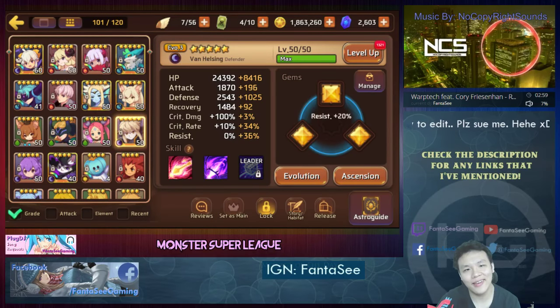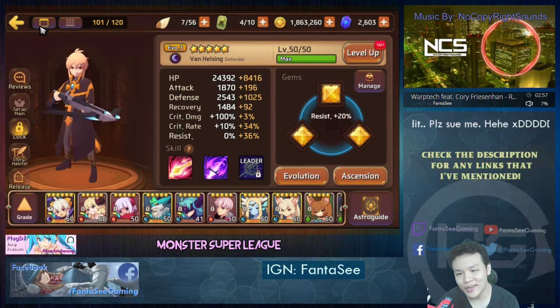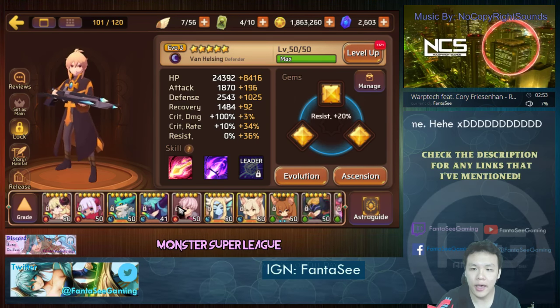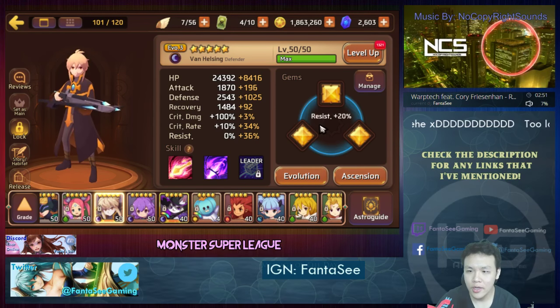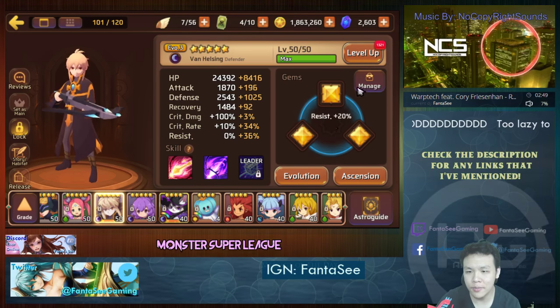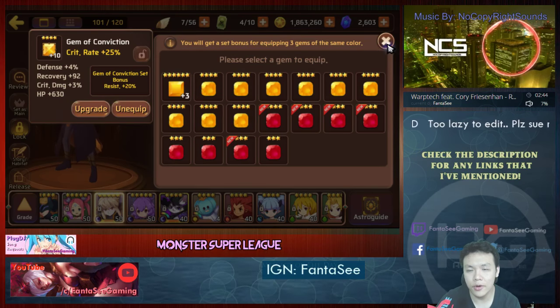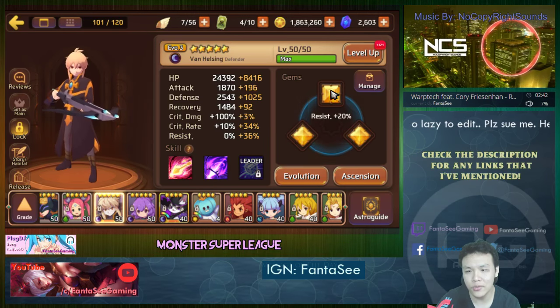Welcome back guys. So yesterday I raised my Dark Hunter to EVO 2 or EVO 3 and got him to 5-star max level. I gemmed him up with some decent runes — not the best, just random 4-star runes, but they have the right stats and right set.